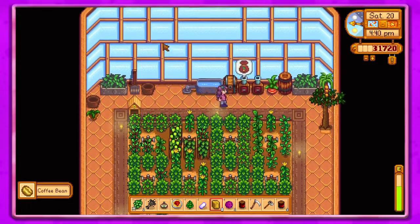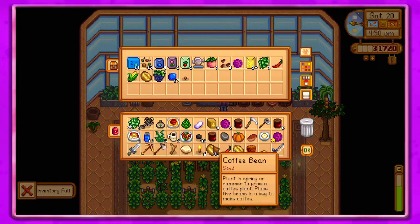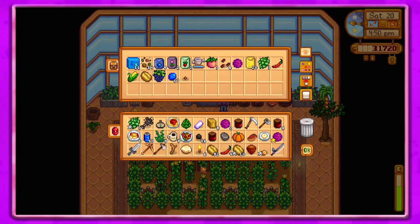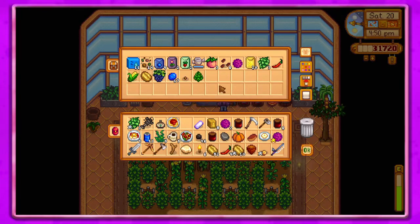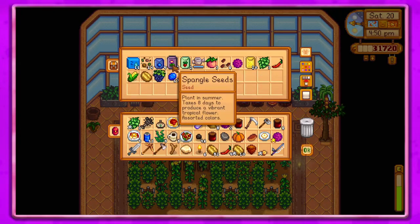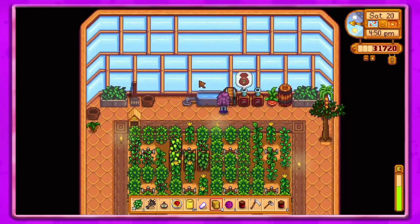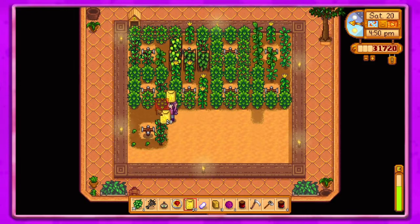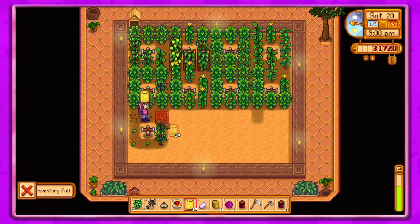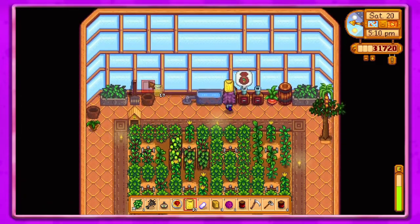We want to plant something over there. We don't have anything here that we don't have a thing for. I'd like to keep one of each so we can make seeds with it if we need to. Let's just go ahead and plant some wheat. I know I didn't need all of those because I can't plant all of those, but that's okay. Go ahead and plant those.